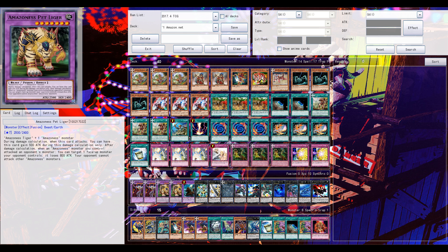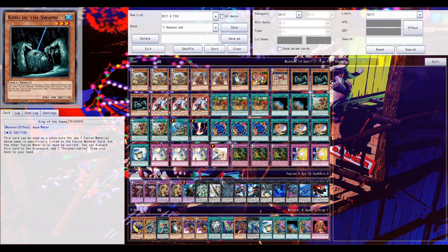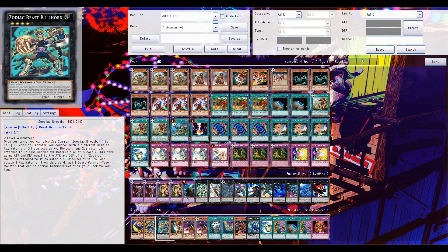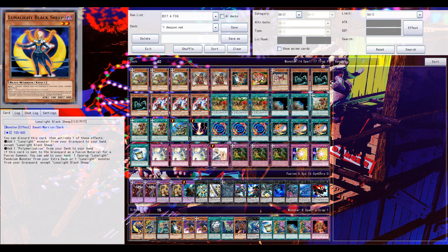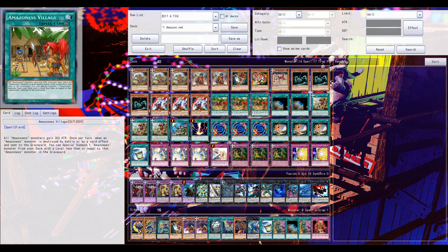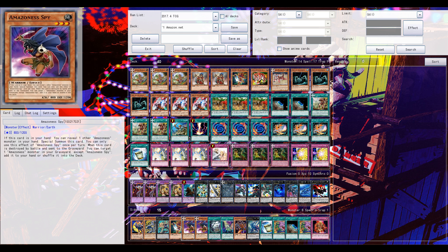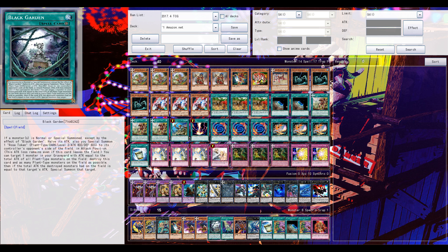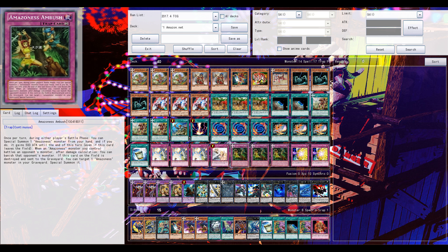The polymerization engine with Fusion Recovery and King of the Swamp is okay for the deck. Other options include Zoodiacs with Fusion Substitute Black Sheep, but that's Zoodiacs, so you can play that if you want. Triple field spell and only two Terraforming since the field spell can be searched out eventually by Amazon's Princess. Ambush could be dropped to two but I prefer three, since that's definitely one of the better cards in the deck — it's a continuous trap.